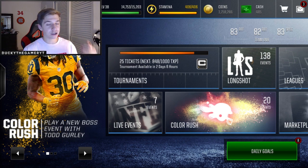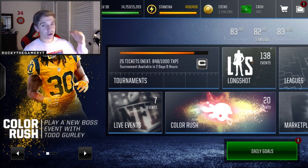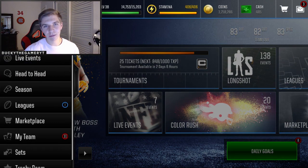Huge shout out to the coin store — they gave me like 10 million coins for this video. I told you guys yesterday that the coins were 18 per million; now they're 11 per million over at the coin store — they literally dropped seven dollars in a day. So if you're looking to get coins for Madden Mobile and NBA Live Mobile before this season ends, head over there and use code 'ducky' at checkout for 10% off.